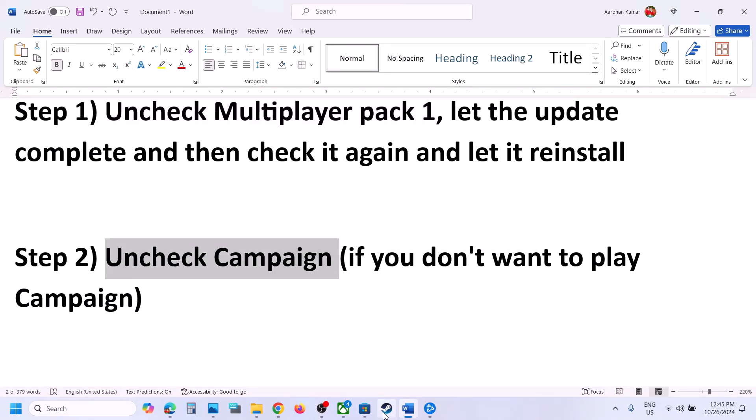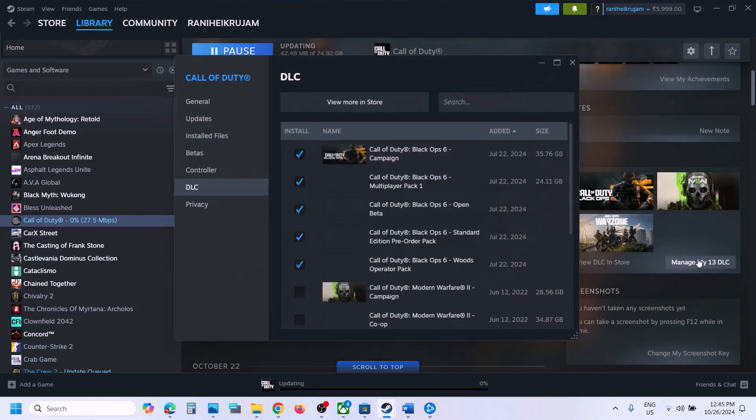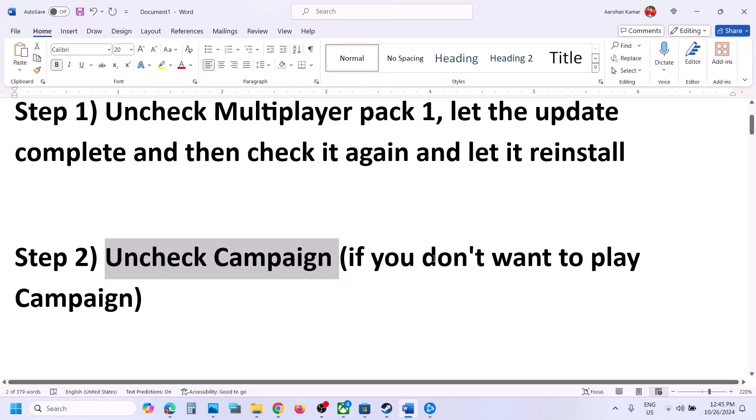The next step is to uncheck Campaign. If you don't want to play campaign, go to Steam, click on Manage My DLC, and uncheck Black Ops 6 Campaign. Let the update complete, and then launch the game.